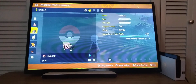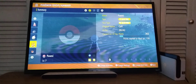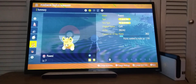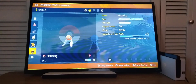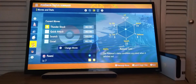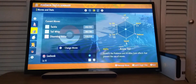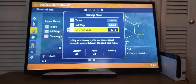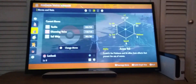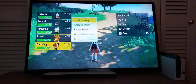I leveled up everybody to a pretty good level. LeChonk's at level 6, Tarantula's at level 5, Palmie's at level 7, and Fletchling's at level 7 as well. I also got Quick Attack for Fletchling, Quick Attack for Palmie, Struggle Bug for Tarantula, and Disarming Voice for LeChonk. So that's nice — we're all at a pretty decent level.